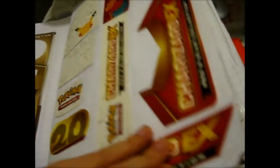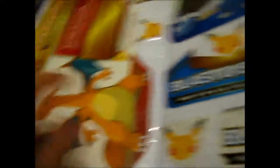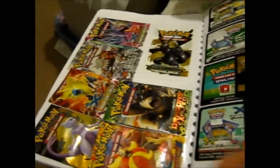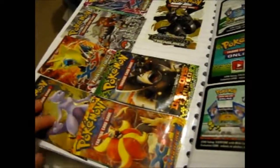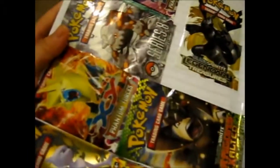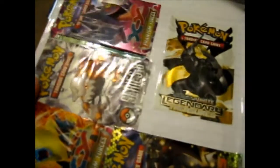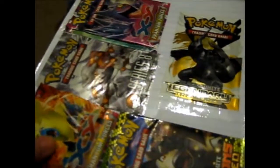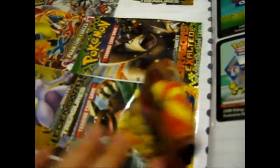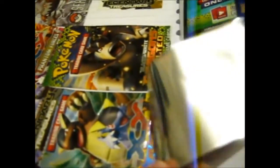So I move on to the red and blue collection of the Generations. Now we've got some other pack arts here. You've got Legendary Treasures here and here. And we've got some Pop Series 8 — no idea when I bought that. We've got Phantom Forces here and here. We've got Dragon Assaulted. We've got some more Flash Fire.